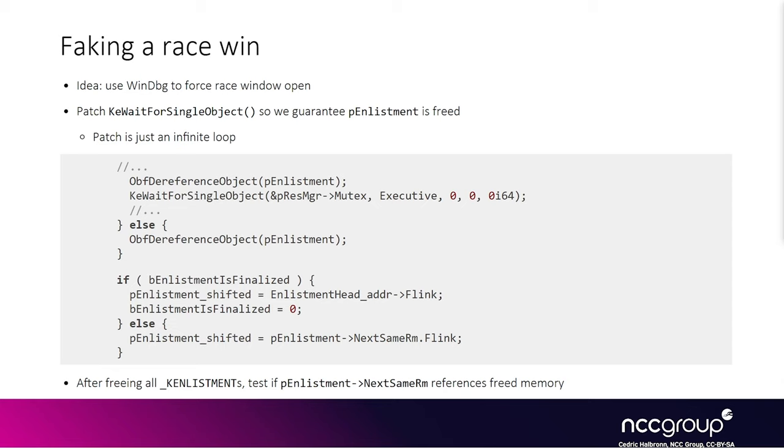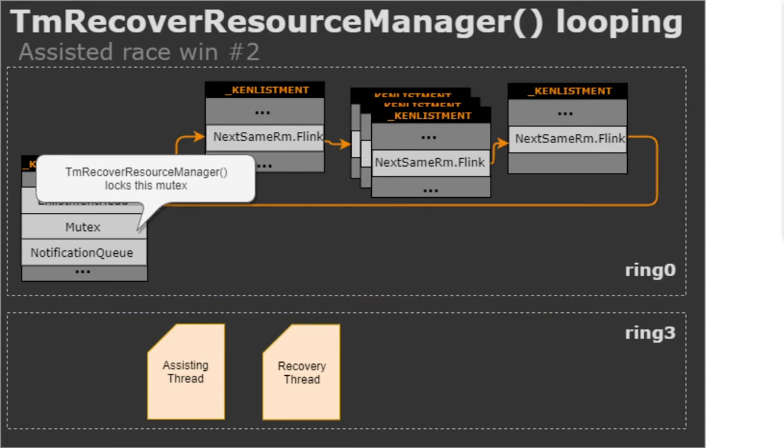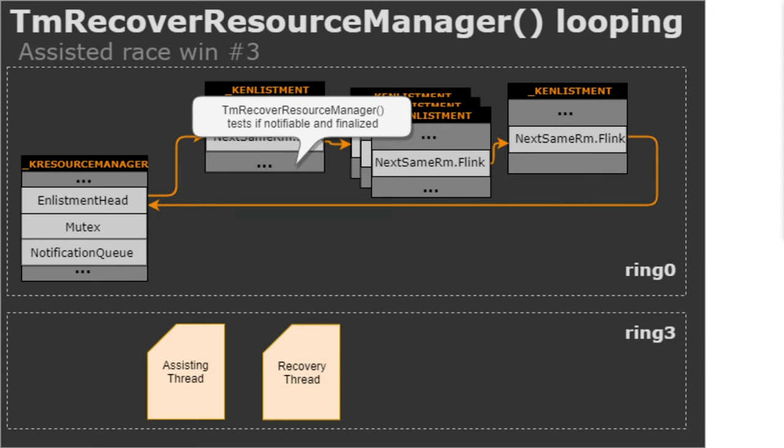With the mutex blocked, you can do whatever you want on a different processor to try to free the enlistment and prove this is the actual race problem. The naive approach is to try to free all enlistments, since at first you don't necessarily know from userland which enlistment you're looking at. The recovery thread you are debugging in tm recover resource manager is called via recover resource manager from userland, traps to kernel, and starts looping over all enlistments associated with the resource manager.